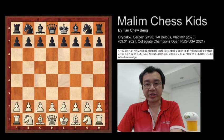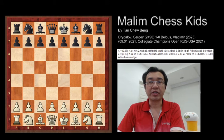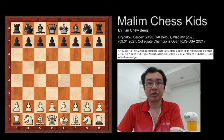Hello everyone, welcome to Mylin Chess Kids. Today I will show you the game played by Sergey and Vladimir, and this game completed in 42 moves with the last move being a rook sacrifice.